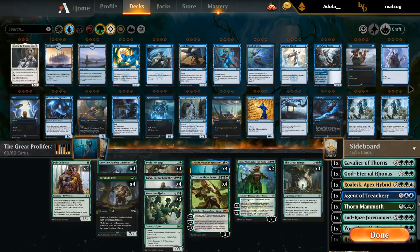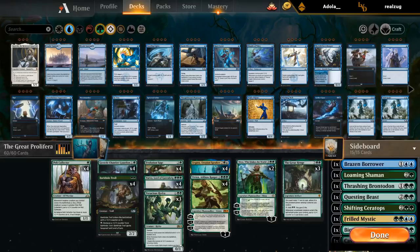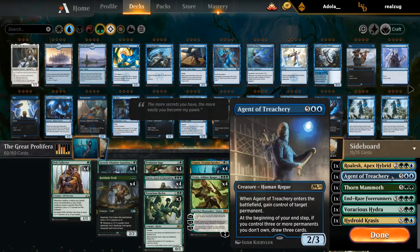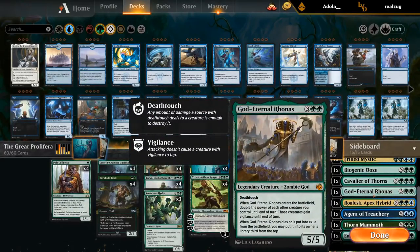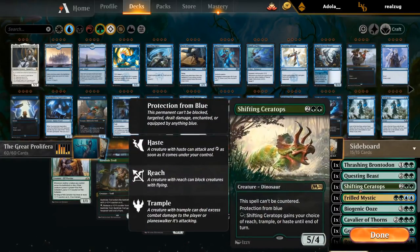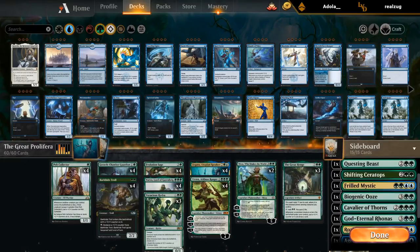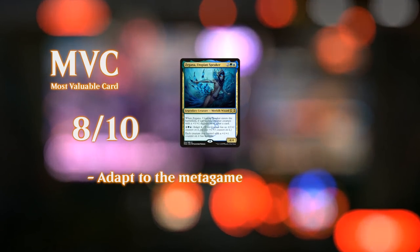Nissa's great, but I don't know if we need more than two copies — it's usually a card we only want to draw one of, specifically when facing a more controlling deck to recover from sweepers. We're not really taking full advantage of Nissa since we only have Voracious Hydra to benefit from all the extra mana. Overall, pretty happy with the deck. The sideboard can still be tinkered with for best-of-three — keep the more important Vivien search targets like Thrashing Brontodon for artifacts and enchantments, Agent of Treachery to steal opposing planeswalkers, and something to close the game. That's going to be it for me today — I want to thank you for watching, hope you enjoyed, and as always, have a nice day.